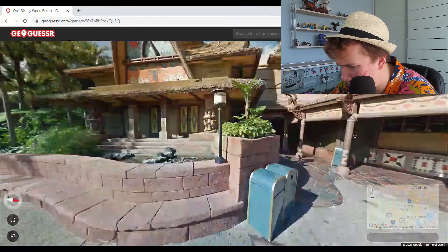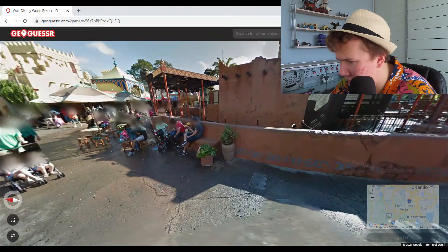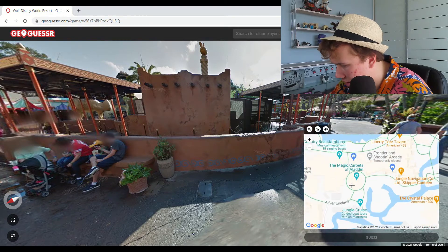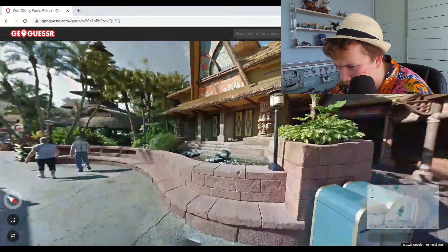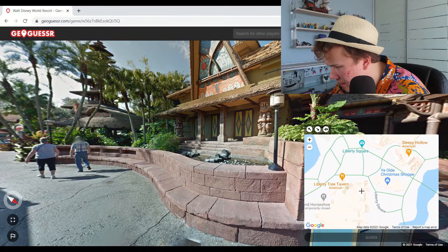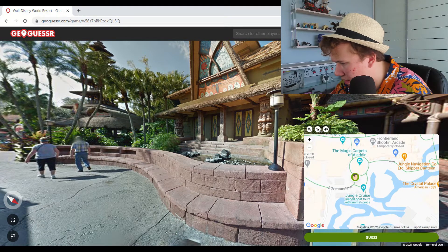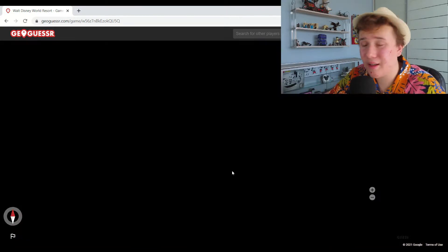This is definitely Animal Kingdom and definitely Africa — is that the Tiki Room? Oh no, this isn't Animal Kingdom, this is Magic Kingdom. I get so confused with Adventureland in Magic Kingdom and the entirety of Animal Kingdom. I'm going to say it's Adventureland — I feel like that over there is like the Magic Carpets of Aladdin area. With 10 seconds left, I'll place it somewhere around the cross-section.